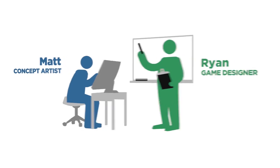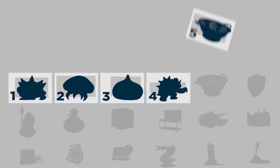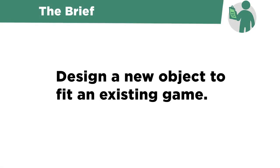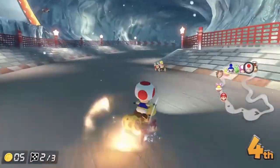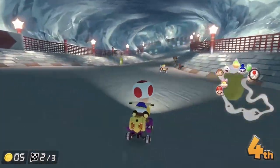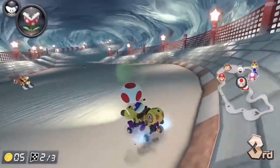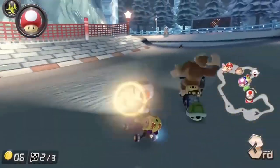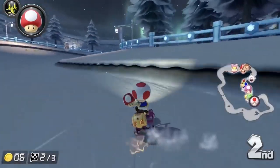I've teamed up with a game designer to create a series of 30 concept art challenges for you to tackle. Today's brief is to design a new object to fit an existing game. I'll use Mario Kart 8 for today's demonstration, and my goal is to add a new item into the existing collection of Mario items. I'm not going to stop you from making a drawing if you want to, but know that this is primarily a written assignment.